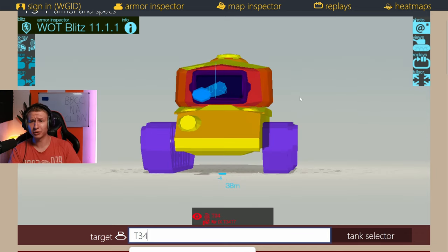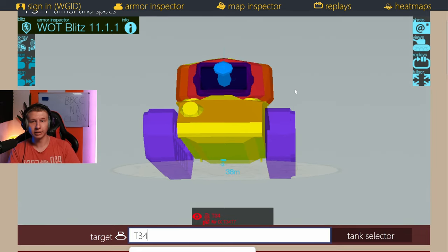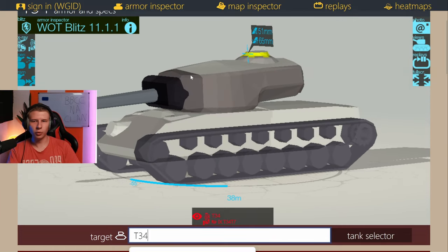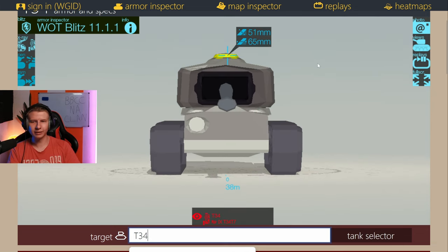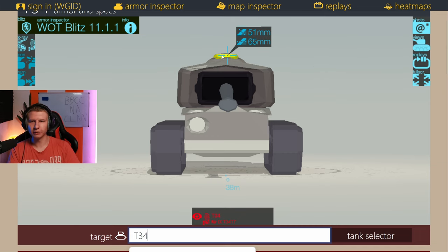The turret armor of this vehicle is excellent. If you can get it into a hull-down position, it becomes almost impenetrable — that's where it lives and does its best. It does have a cupola, but it is all the way at the back of the turret, so while using gun depression it will be completely obscured. On flat ground, this is a massive tank, so unless you're a massive heavy yourself, you might struggle to target it.